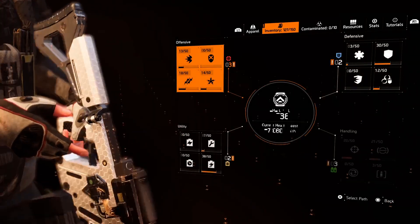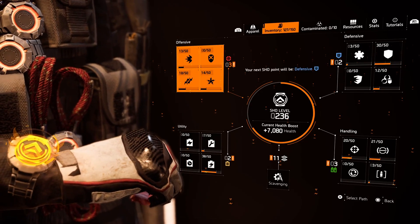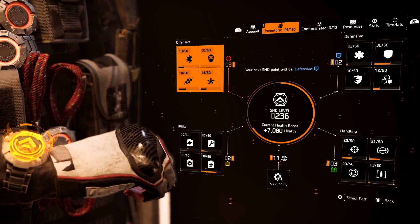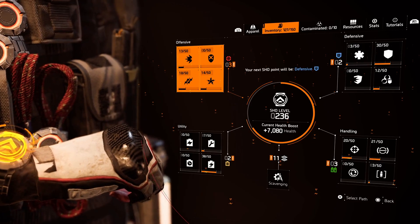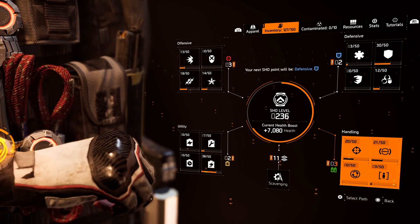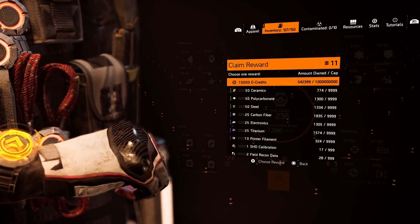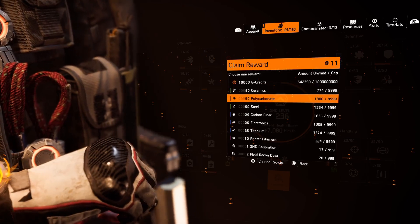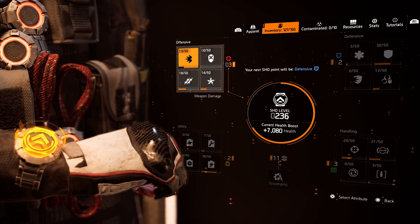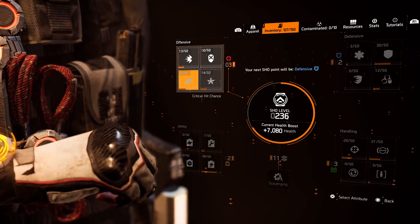There is another way to increase your offensive, defensive, utility, and handling core attribute performance in The Division 2 — it's called SHD level. It's basically your Watch level. You just play the game and you will receive points for your offensive, defensive, utility, and handling abilities. You can even get materials from those points as well. It gives a nice boost to your builds.